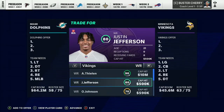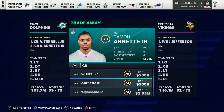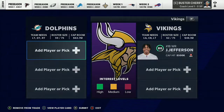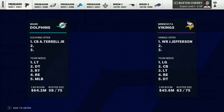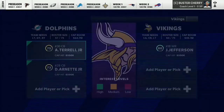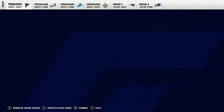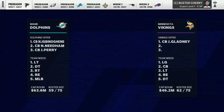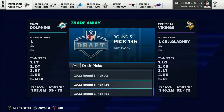Here we are with the Vikings — you're probably thinking Justin Jefferson. No. Justin Jefferson takes an absolute ton to get because he is very good now and they need a defensive back. You really can't get him without giving up a whole lot — he's only halfway through with two rookie DBs. You can't really get Justin Jefferson, so I'm going to get the defensive back instead: Jeff Gladney.